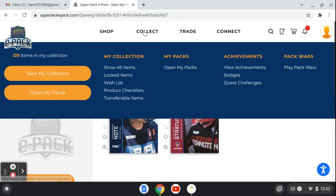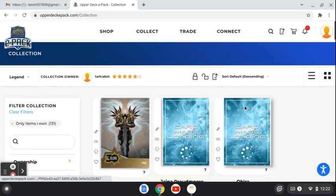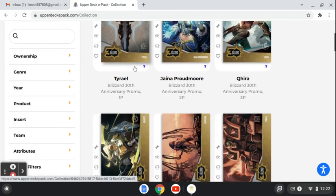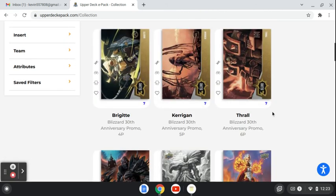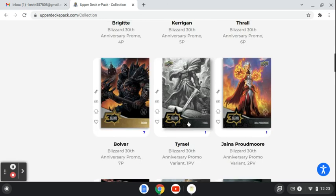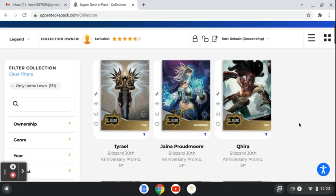Okay, let's look at all the free items that I have gotten since I joined about a month ago. This is the Blizzard 30th Anniversary. On each pack, you get a full set — that's why I got seven of each. I've opened it seven days in a row, and then plus one PV. So I completed the entire set of the PV, and it took me seven sets to do it.